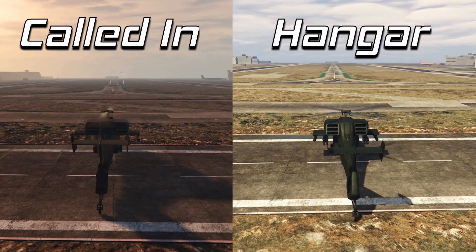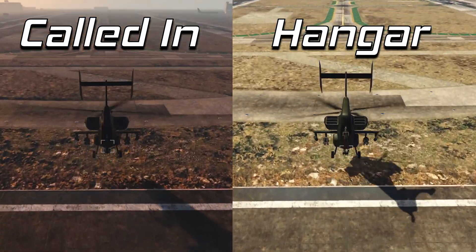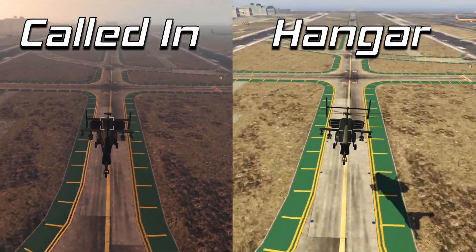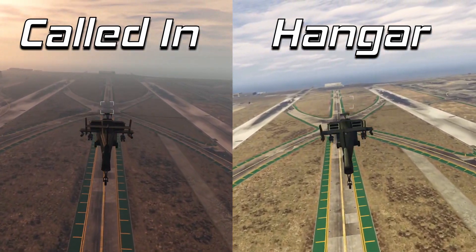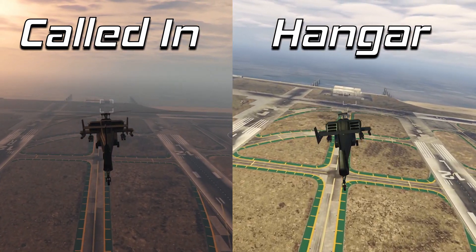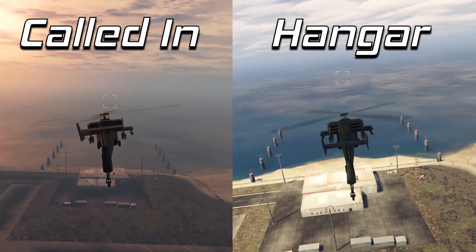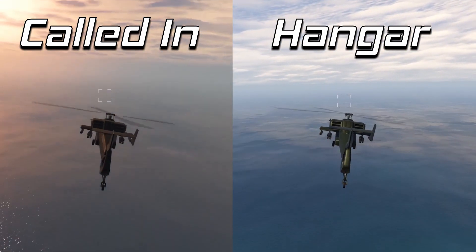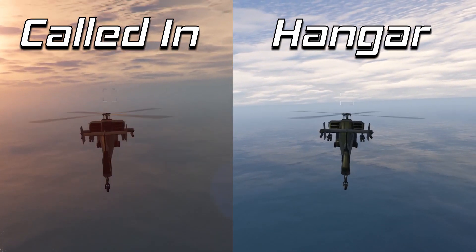The last thing to go over is performance — that should be a saving grace if everything else is lacking. Before I get into that, I want to note that helicopters taken out of the hangar are actually faster than when called in. You can see in this comparison with the Hunter that the hangar version is noticeably faster. So I performed two speed tests against the Hunter and the Sparrow — one where the Hunter and Conada are called in, and one where they're pulled from the hangar. The Sparrow can't be stored in the hangar, so it's called in for both tests.